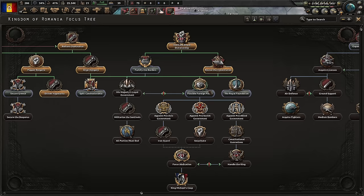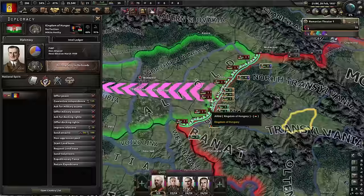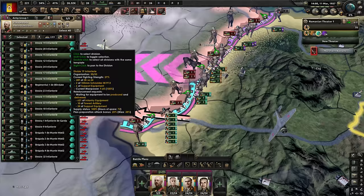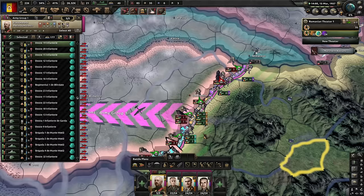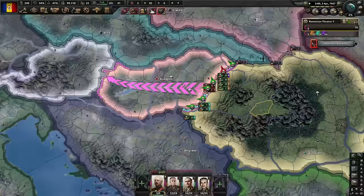Now split Czechoslovakia can wait. We're going to do 'Fortify the Borders' so that we can do 'His Majesty's Loyal Government.' In the meantime, we will of course conquer Hungary. I should split the attacks a bit better — this is going to cost us some manpower, which is a pity, but taking over Hungary early is a nice boon. This should be the lowest priority. France and Britain announce alliance — perhaps we should hurry up.